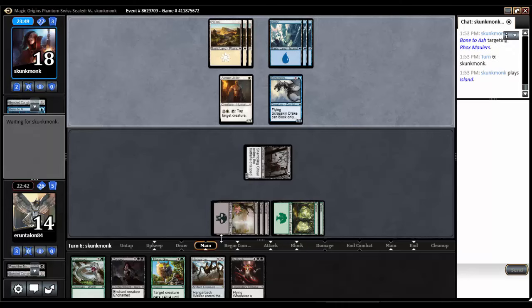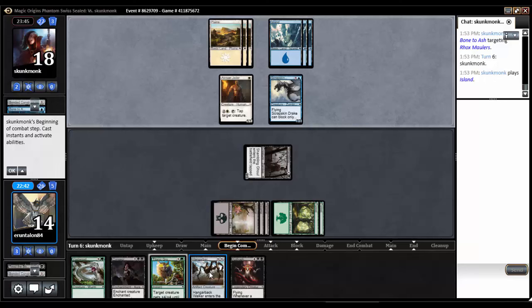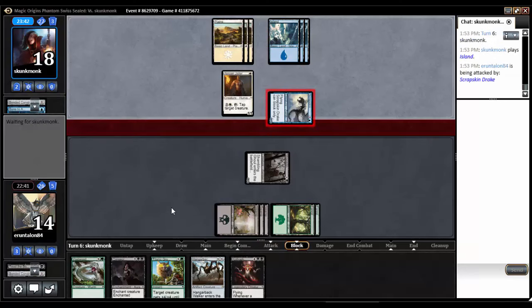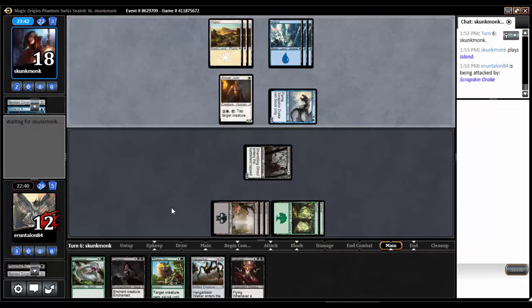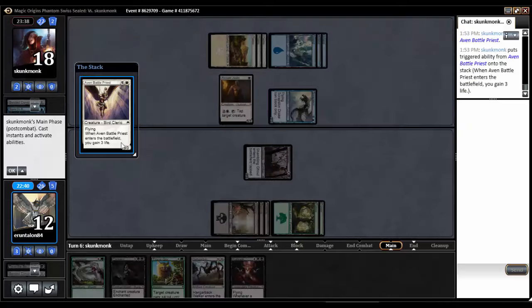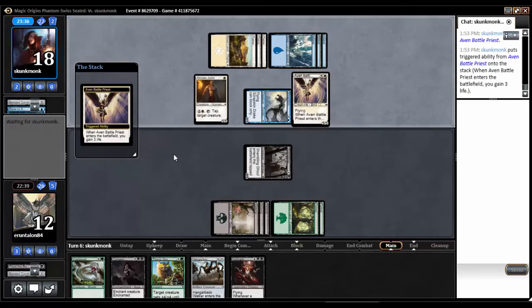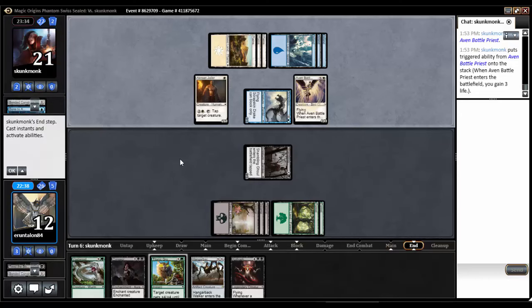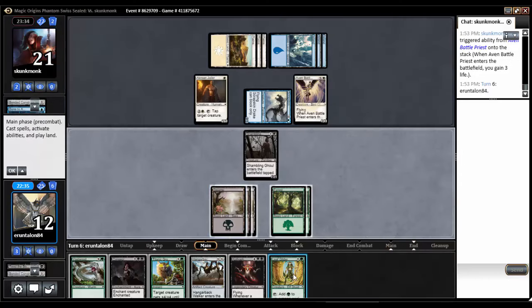So now he'll start playing stuff. But we've got a Kothafed if we draw a land, a Bastard Gorge if we draw a land, a Hangerback Walker — we've got some stuff. I'll take two. Avon Battle Priest — you got it, gain yourself three life. Come on, land. Not a land. We get a Leaf Guilder — that could help us.